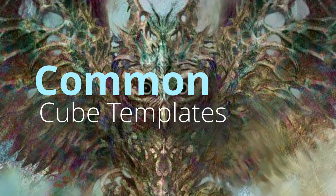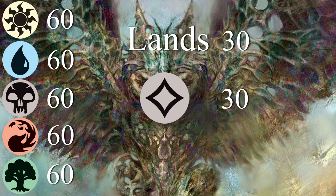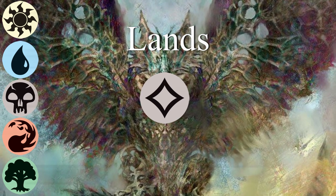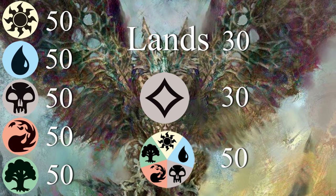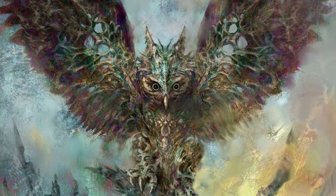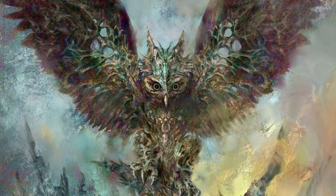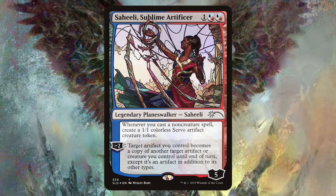Two common templates for building a 360-card cube: either 60 of each color, 30 non-basic lands, and 30 colorless cards; or alternatively 50 of each single color, 30 non-basics, 30 artifacts, and 50 multicolored cards. Generally I like running fewer multicolored cards, as this makes playing two-color or even mono-colored decks more viable and offers more flexibility when drafting. Split devotion cards are another great way to get around this, being cards that can be cast with either color of mana in their identity.